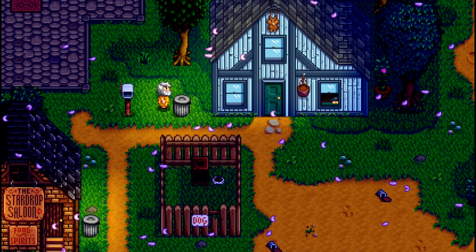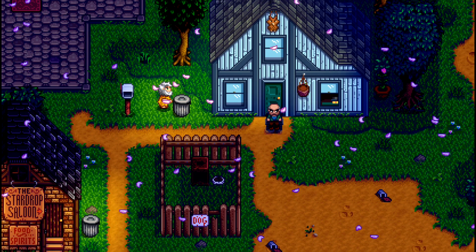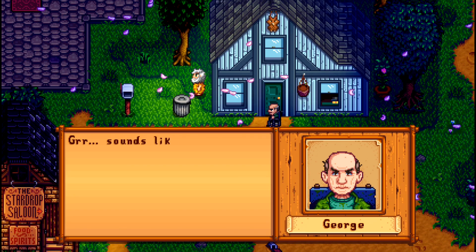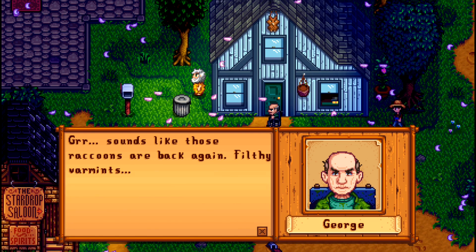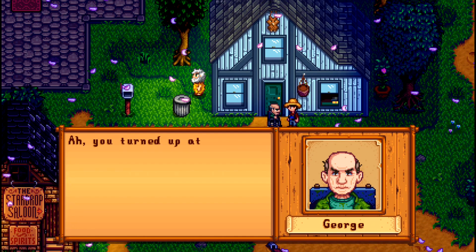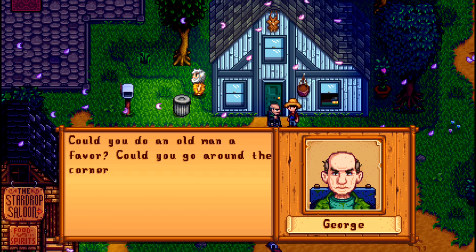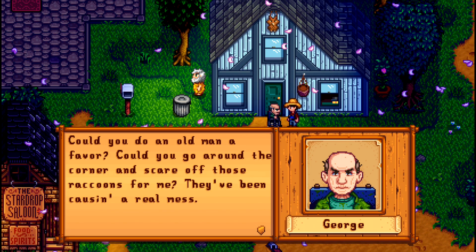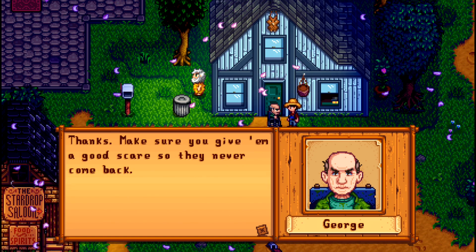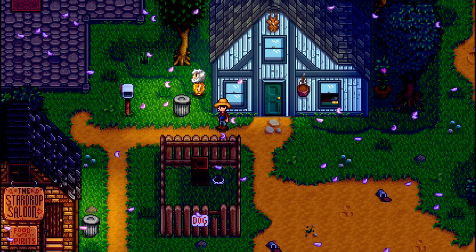We're activating a cutscene here for Linus. What is he doing? Going through George's trash? I'm not sure why we came from the right side there — we must have gone all the way around the mayor's house. Considering we were coming out of the saloon. But yes, we will try to scare off these quote-unquote raccoons that are making a big mess. Apparently they're dropping stuff on the ground when they go through his trash.